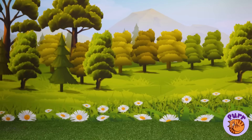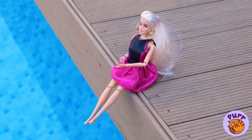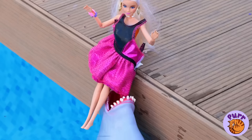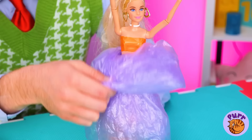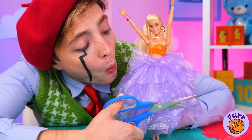Yee-haw! Barbie rides a rainbow unicorn. Where do I get tickets for that rodeo? The poolside is so relaxing. Well, except for those sharks. Hey, can I have all this money? I wonder what he's making. A Barbie dress made from plastic bags? Well, Barbie's always a girl with a lot of heart, especially for fashion.